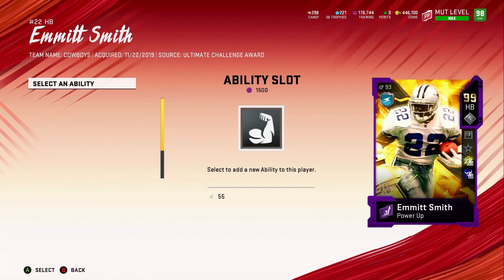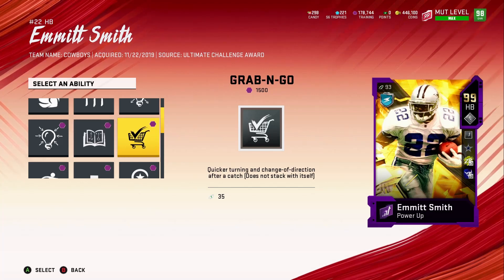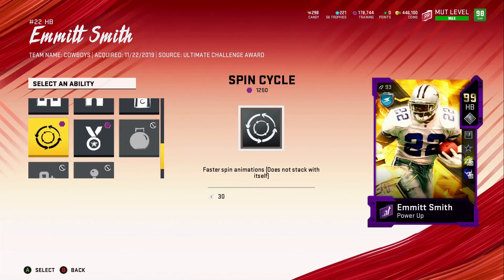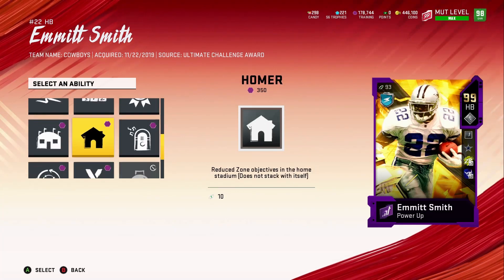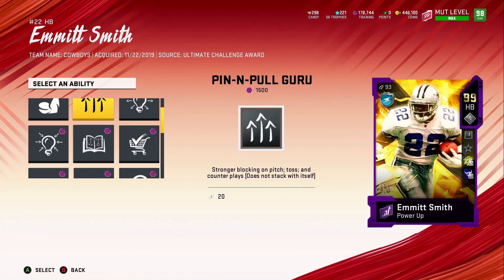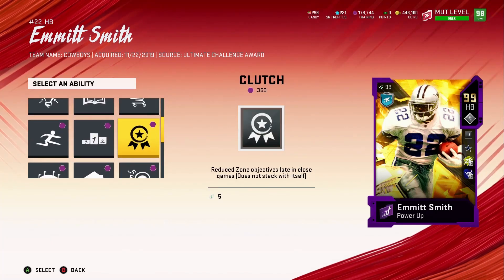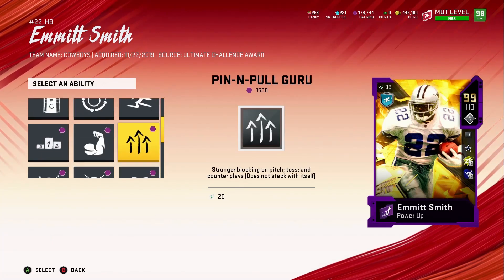I just remembered he gets a fourth ability slot! I want to see if he gets Human Joystick. He didn't get anything spectacular — he got Arm Bar... actually no, he doesn't even get Arm Bar. So what would I add on him? I've already got Evasive on him.